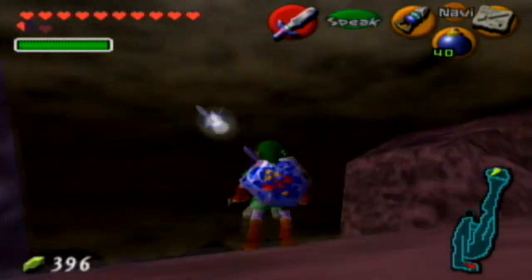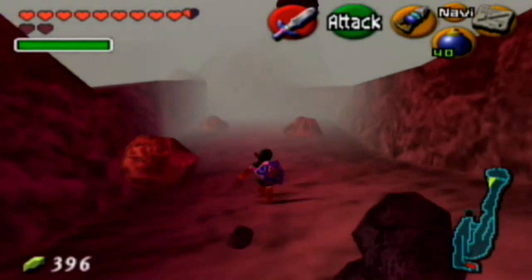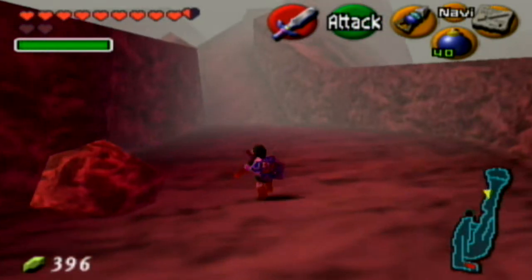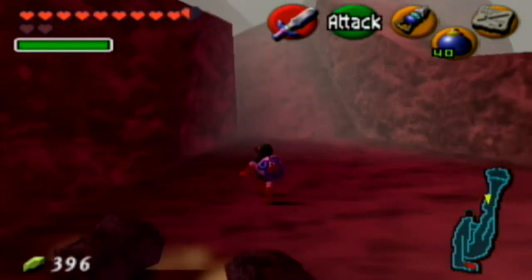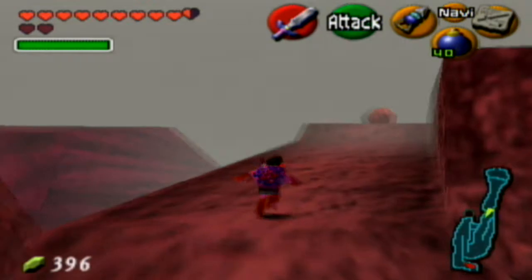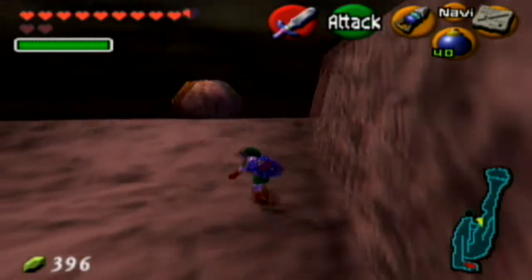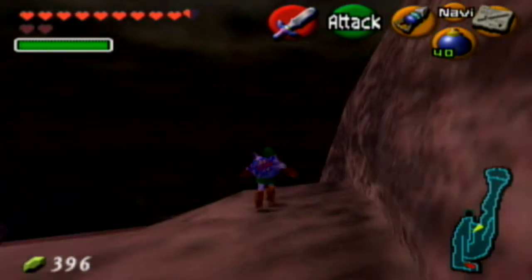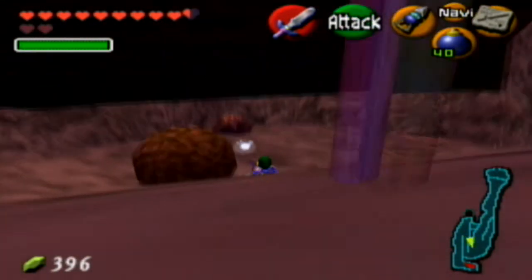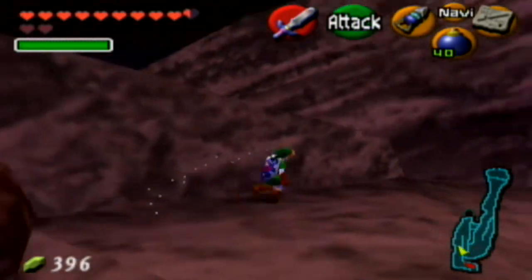We get a claim check for the Biggoron Sword but we're going to take care of two things before we go back and get it. Next up we're going to head to Goron City to get a few things, then head back up there to grab the sword. Actually, first we're going to head to Dodongo's Cavern - there's a gold skulltula we can get in there.